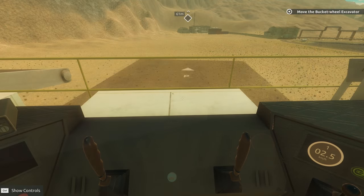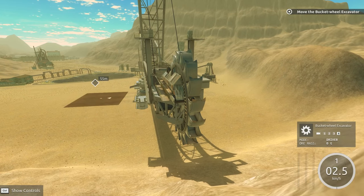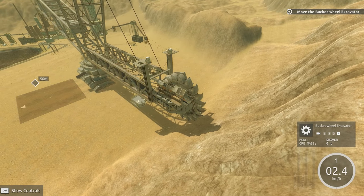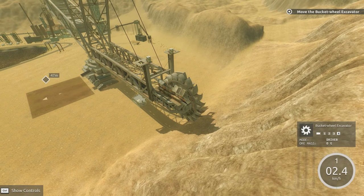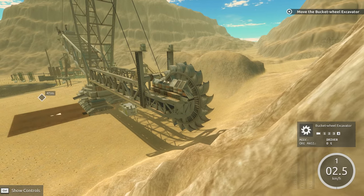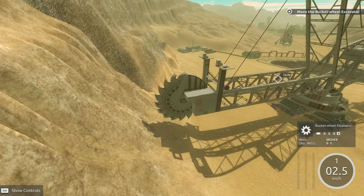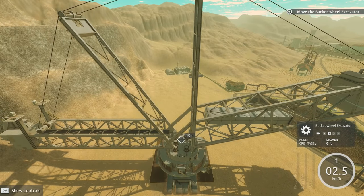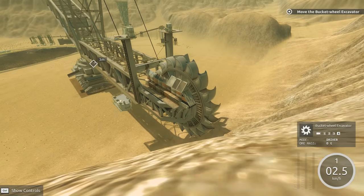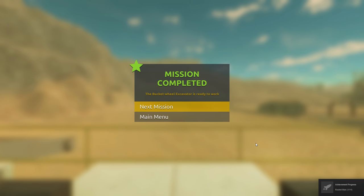We're getting close. Check this out. I need to turn it a little bit more, get it steadied up. Look at that, coming into place. Minecraft needs these - like regular Minecraft, it needs them. Can you imagine? I always wanted something to make digging easier because I always like digging in the ground. We're getting it close - just a little bit longer. We're getting into rock now. Mining tomorrow. Mission completed! We got the Rocket Man achievement.